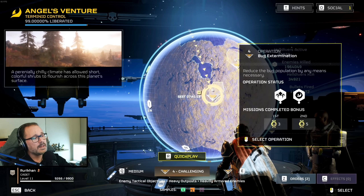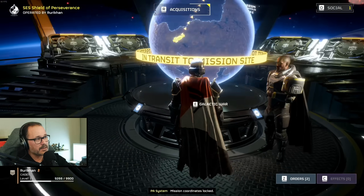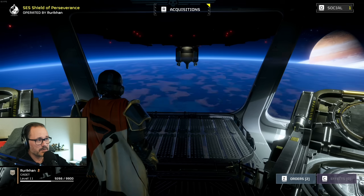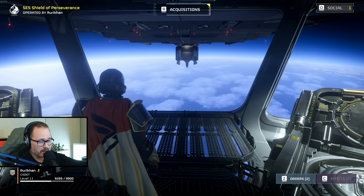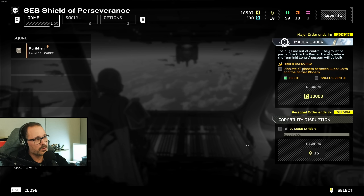We're going to choose a mission on challenging difficulty, and I wanted to choose one with heavy enemies because this is probably one of the first difficulties you'll be facing. I want to show you techniques to deal with that. So we're taking on this mission of eliminating a Bile Titan. Once you select the mission, your ship positions itself at that specific location on the planet, which is a pretty cool detail. Once you do this, you can just go up to your Hellpod and start your deployment.